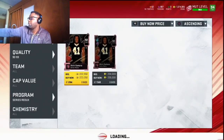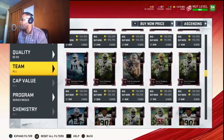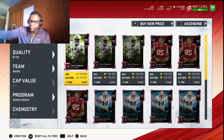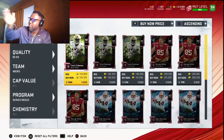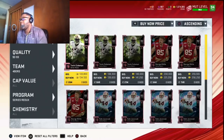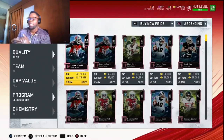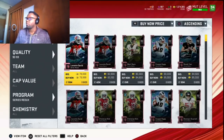There are other 92s going for high prices too. Telvin Colvin is at 134k — put in 66k, sell for 130k, take the 13k tax, and you get back 116-117k, which is 50k profit. If you're scared of losing 10-15k on a set, this method is probably not for you. But for those willing to take the risk, this is how I'm making over 100k per day during this Ultimate Legend promo.